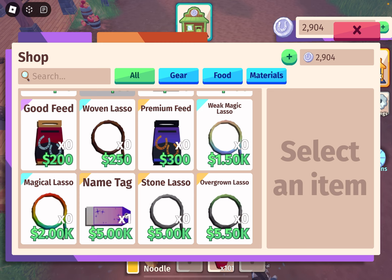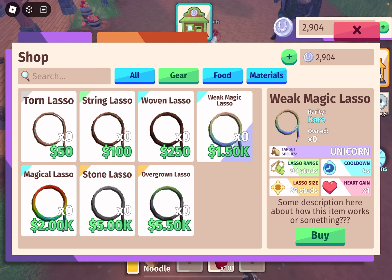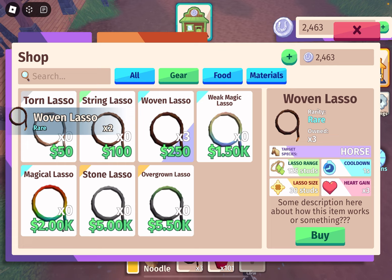There is material for building and other stuff, but since the game is still new there isn't a description for anything, though there are stats for the lassos. If you want to go to lassos, you go to Gear. Depending on which one — this is how you could tame different horses. Unicorns use these lassos or you can use food. The stone and overgrown lasso is for the gargoyle. They're really expensive, so I just get this one for $2.50, and I bought three. Now I can go tame a horse.